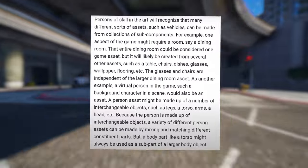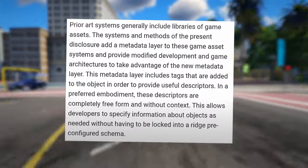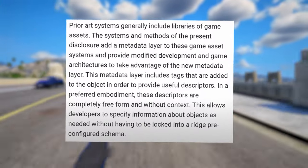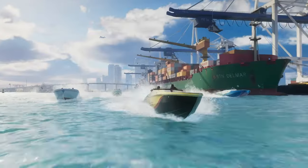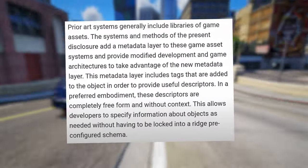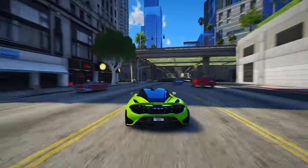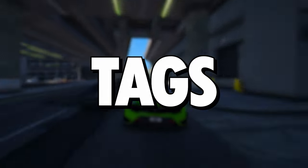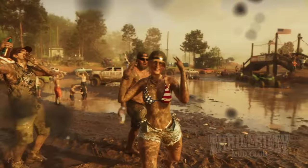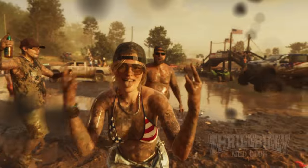Prior art systems generally include libraries of game assets. The systems and methods of the present disclosure add a metadata layer to these game asset systems and provide modified development and game architectures to take advantage of the new metadata layer. This metadata layer includes tags that are added to the object in order to provide useful descriptors. In a preferred embodiment, these descriptors are completely free form and without context, allowing developers to specify information about objects as needed without being locked into a rigid pre-configured schema. Rockstar's new system introduces an additional metadata layer utilizing tags for enhanced functionality. Characters and virtual beings within the game world will be assigned tags like skinny, chubby, average, attractive, ugly, young, old, and so on.